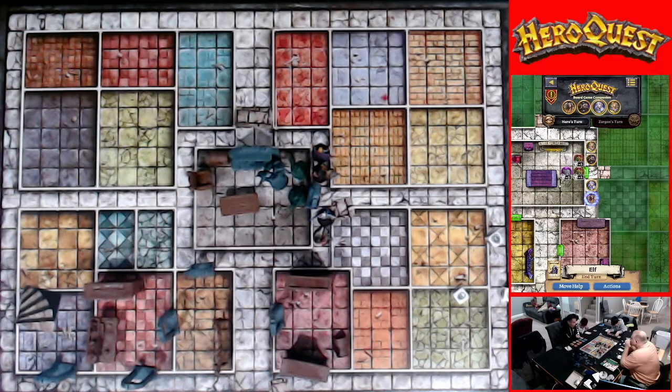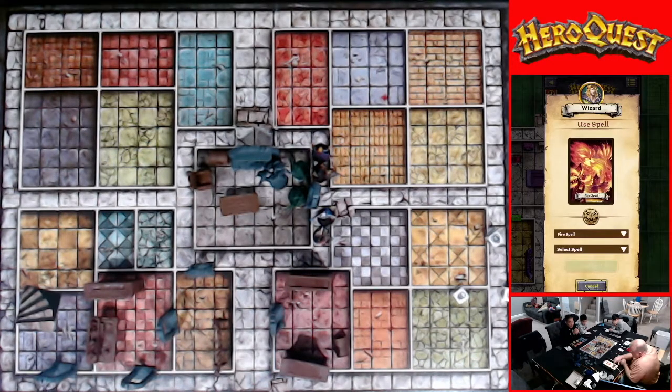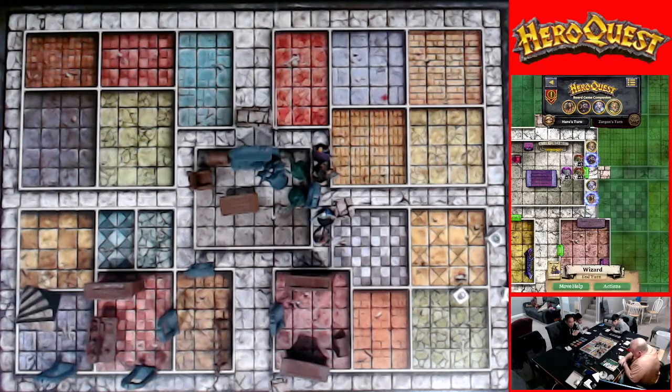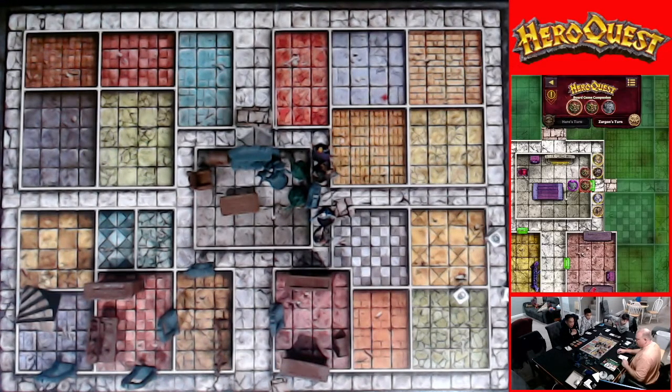I could do Veil of Mist and then someone like you can go through the monster. So I'll cast Veil of Mist — I'm not going to move. It's a water spell. Actions: cast spell, water spell, Veil of Mist. We're going to get in there, guys — we're going to kick some butt! Zargon's turn.